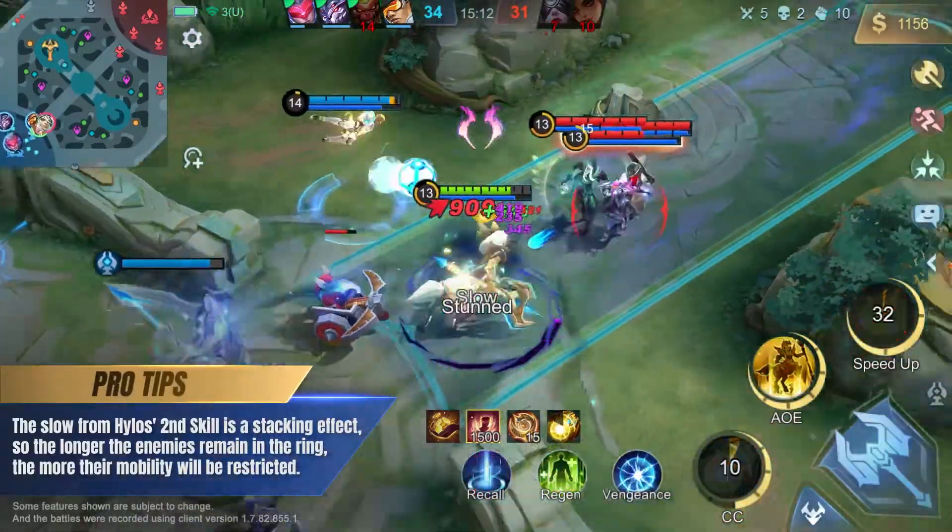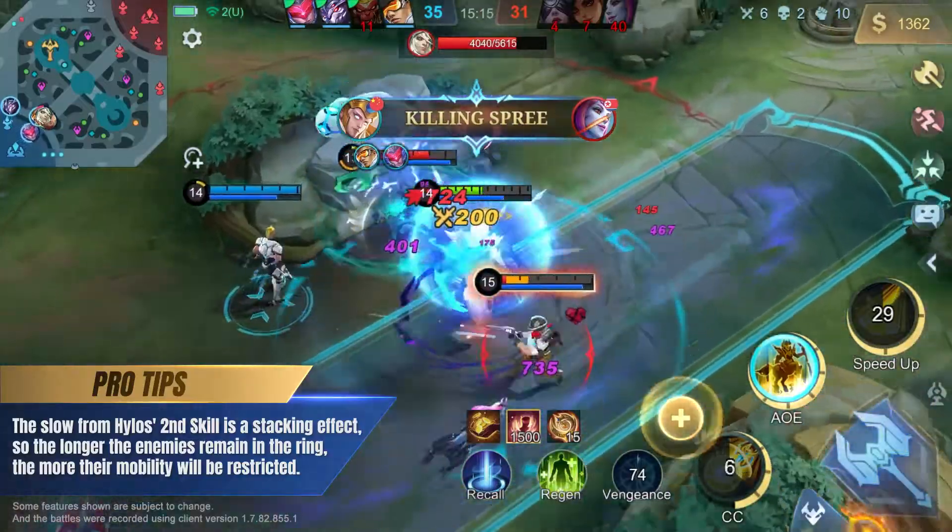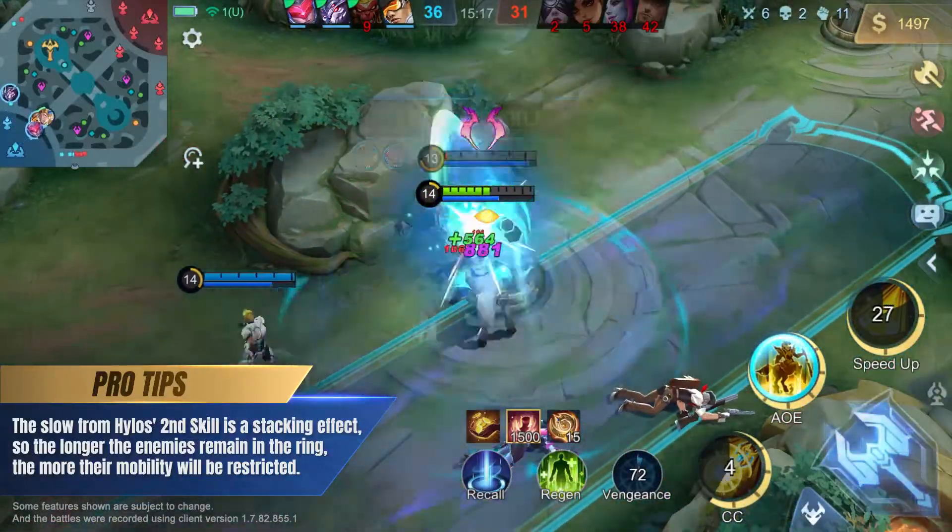The slow from Hylos's second skill is a stacking effect, so the longer the enemies remain in the ring, the more their mobility will be restricted.